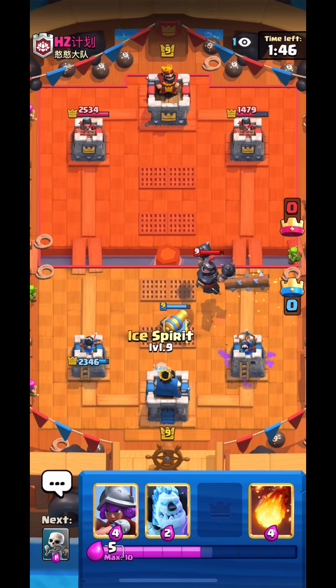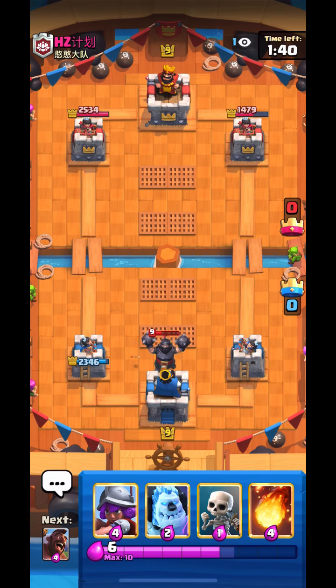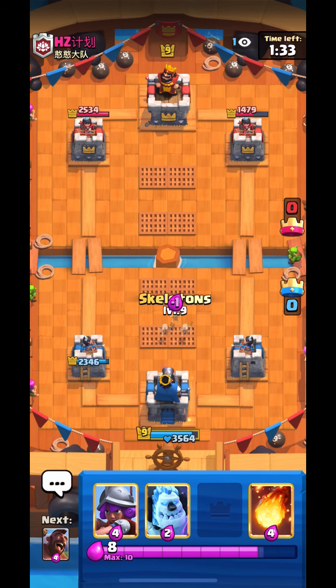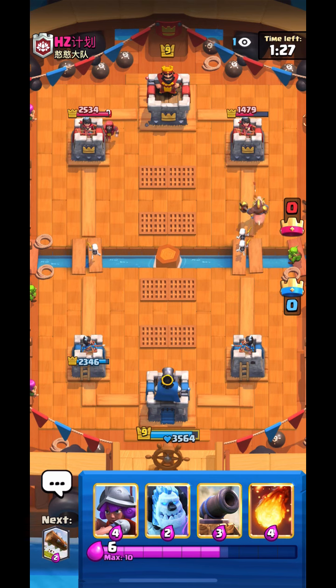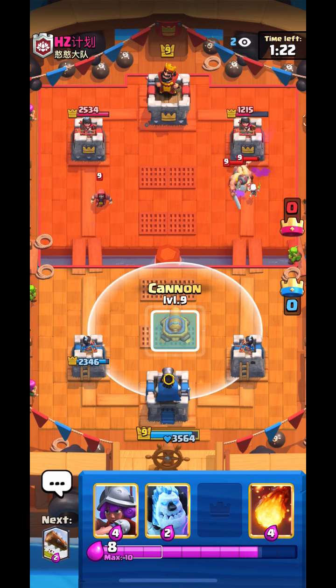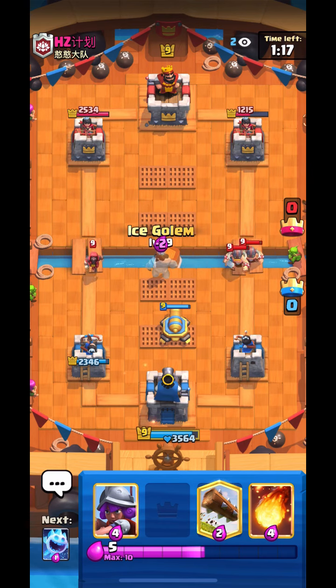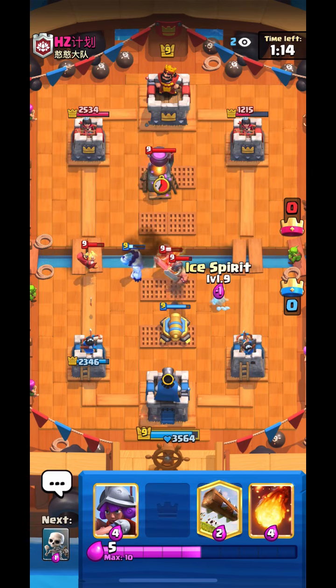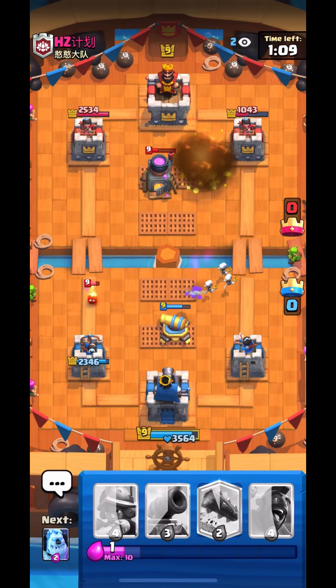I wasn't even scared — I knew he wasn't able to predict it. Easy King Tower activation. I'll just go for Ice Skeletons. He goes Wizard so I'll just go Hog Rider as well. He goes Elite Barbarians so I just go for a Cannon. I go for Ice Column once the Elite Barbarians and Wizard are both targeted by the Princess Towers. I'll just Fireball the Furnace, and I was hoping for the Cannon to kill the Fire Spirits.